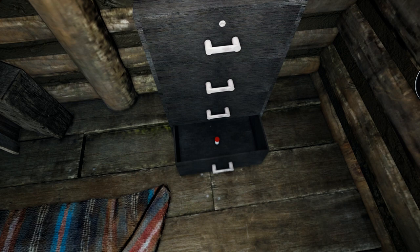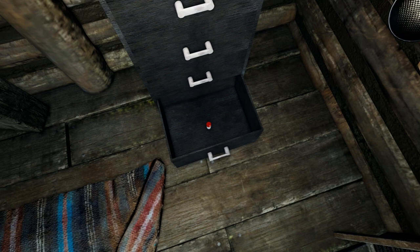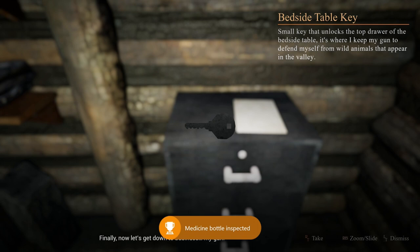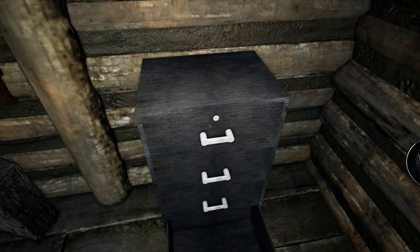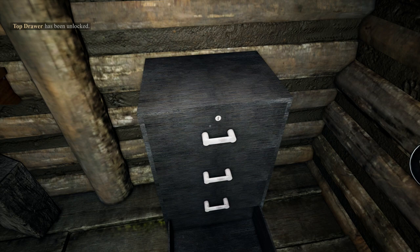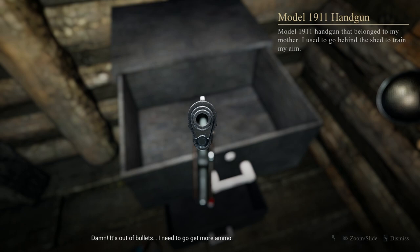Once you do that, look at the top of the nightstand and pick up the key as well as the note. Then we're going to unlock the top drawer of the nightstand. Use the left trigger on the top drawer — that'll open up the menu — and you can press the right trigger to use the key, open up the drawer, and examine the pistol. Once you examine it, you can put it back down.